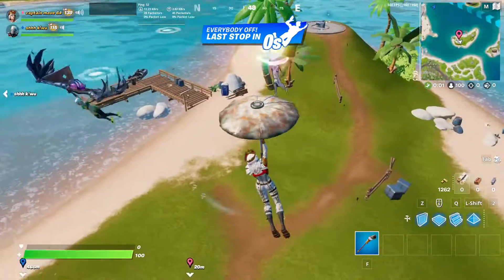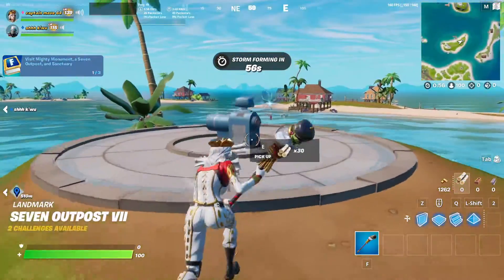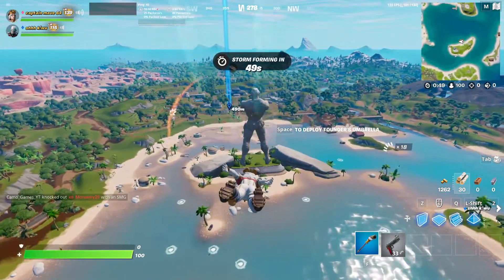The first spot you want to go is the Seven Outposts. You don't have to land on the outposts — just land anywhere on the island. Then come over to the Rift place, hit a Rift, and take it over to the Mighty Monument.